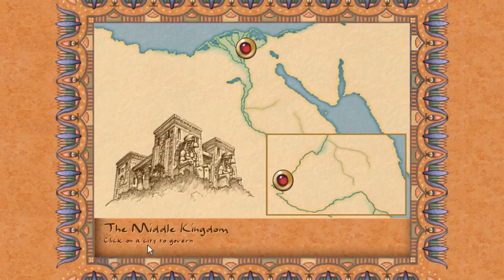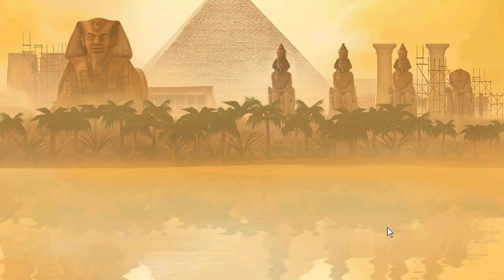Hey guys, welcome back to the Land of the Pharaohs. I'm Sajuq and we're going into the end of the Middle Kingdom. In the previous part we went and conquered some enemies, but in today's part we're going to conclude the Middle Kingdom completely with the final mission: Bubastus, Egypt's Crown Jewel. And of course, it's going to be quite a building mission. Let's find out by going to Bubastus.